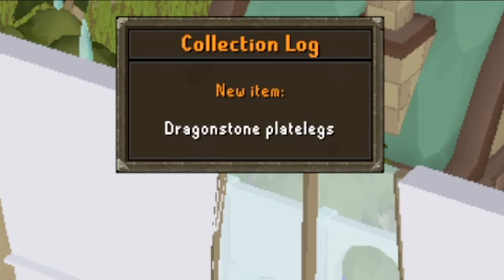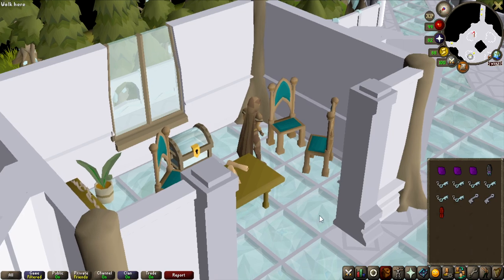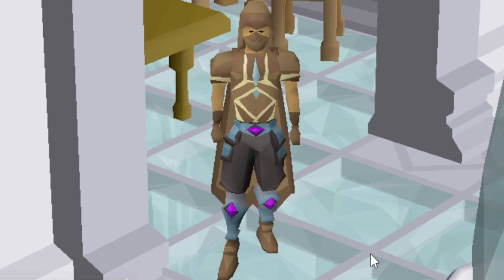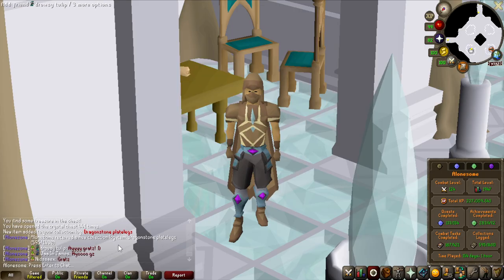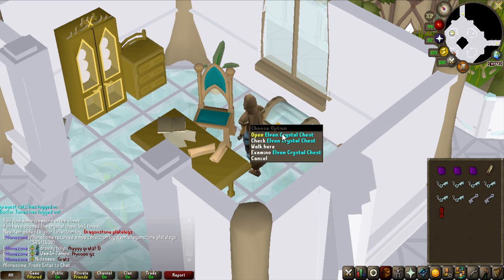Let's go — we actually got a dragonstone item! We got the plate legs! Right after I got dragon blade legs as well, kind of funny. But 441 chests and we have the plate legs — we won the challenge! Look at those, they actually look so good. I can imagine for a skilling outfit they definitely look good. Let's have a look at the collection log — there we go, one of these slots completed. I'm pretty sure you can get duplicates, so I could definitely get another pair of legs in the remaining keys, even though it's very unlikely.